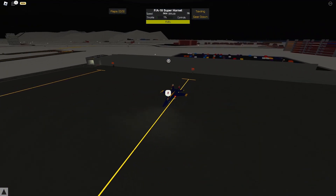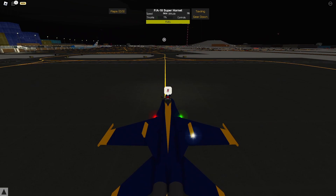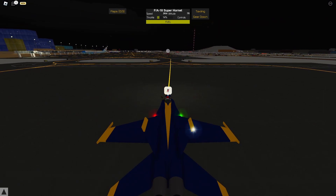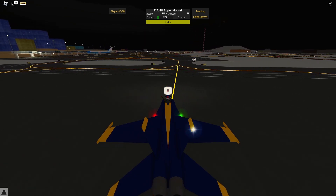Press W to accelerate your plane. However, if your back is facing the direction you want to go, press P — that'll switch your throttle. You'll see the color change and it'll make you back up when you hold W instead of going the other way.